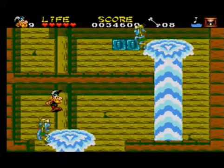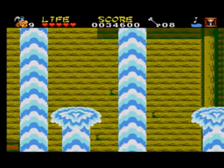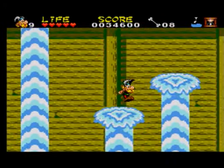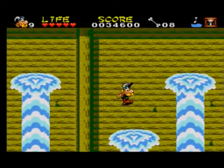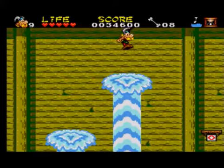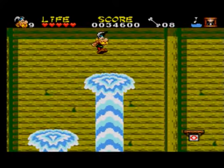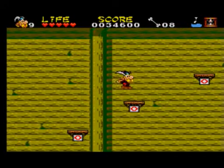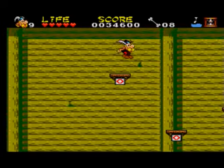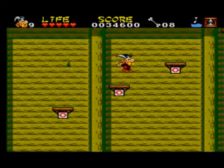Just have to time it right — get right to the edge. Oh, I just made it. Don't forget that double jump, it's really handy. But you can't do the double jump off the fountain thing — that's the annoying thing. Because you're not jumping, you actually fall.